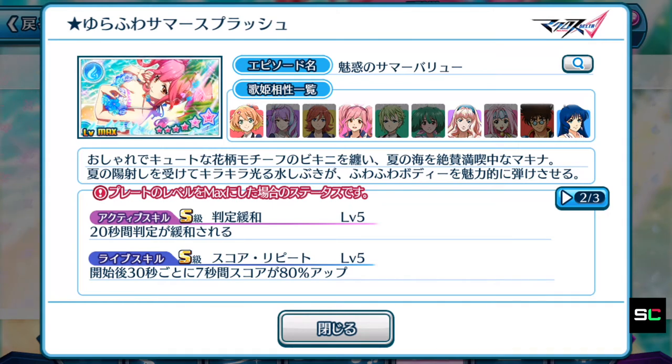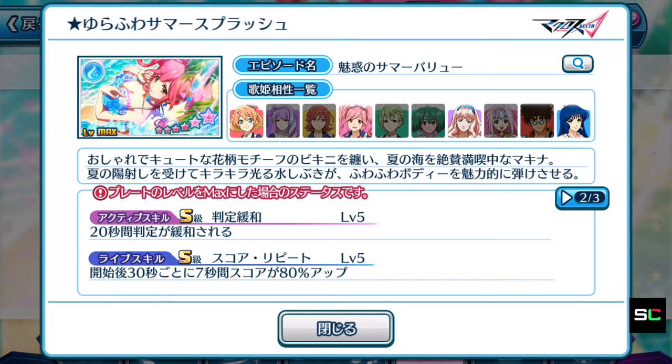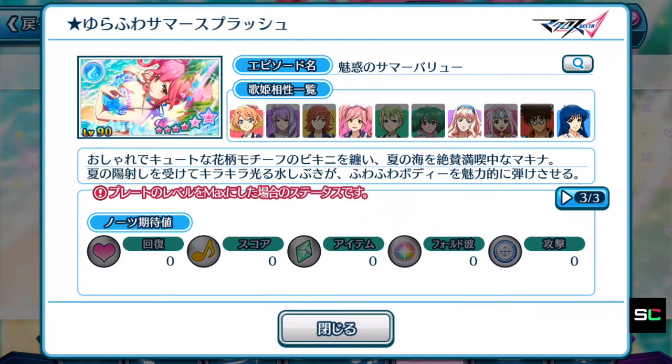There should be some kind of special animation when you use Makina's brand new swimsuit. The name of the swimsuit is Floral Summer, and there should be a special animation when you have Makina equipped with this swimsuit and have her as the center diva while performing Axia. Personally I think this swimsuit is more suited towards Gira Gira Summer, but after all it is a summer swimsuit and you need a summer song. Sadly, there are no special notes attached to Makina's episode plate, so it's going to stay under tier 2 grading.